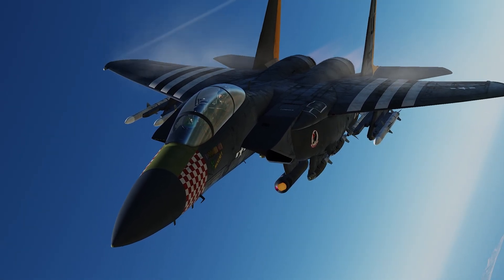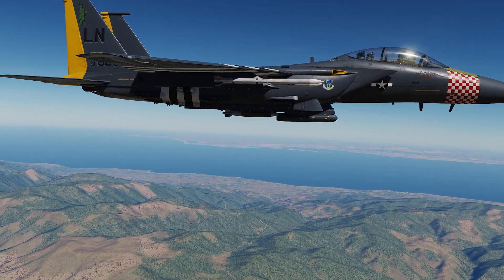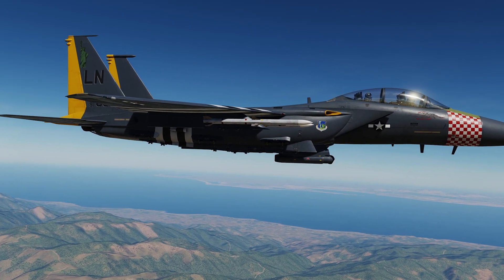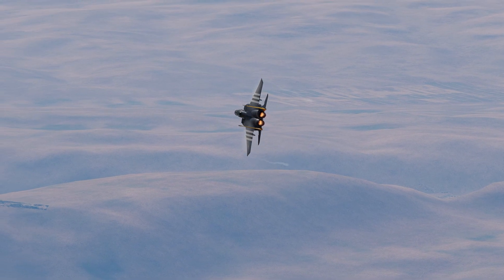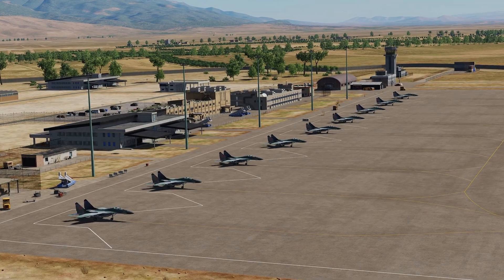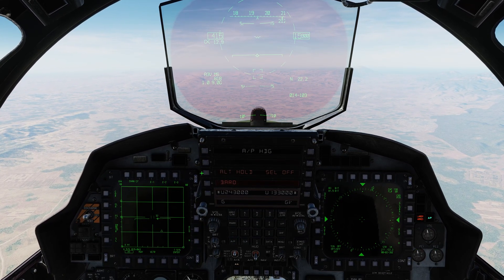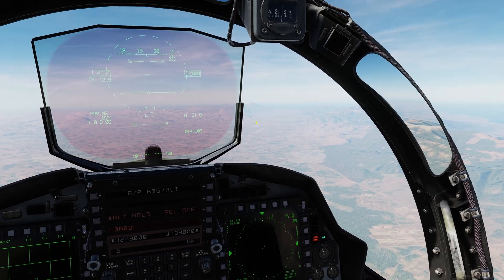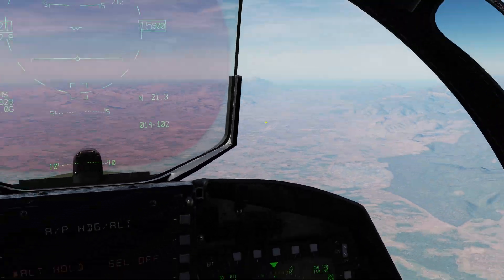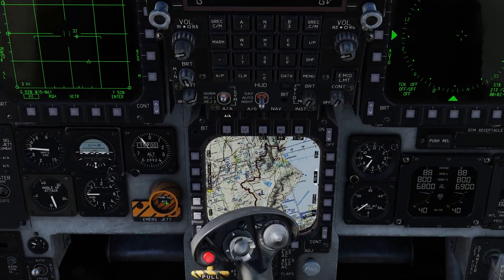Alright, let's go drop some bombs. So we're going to turn the autopilot on — altitude hold with heading mode. We're heading to waypoint steer point 1, which has 9 targets. First, we'll set the master arm to armed, and then we'll go into air-to-ground mode.